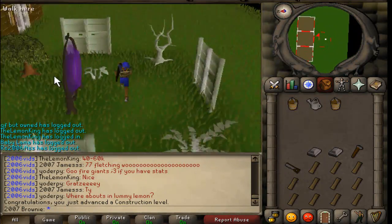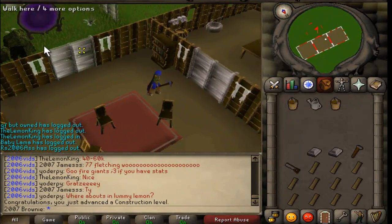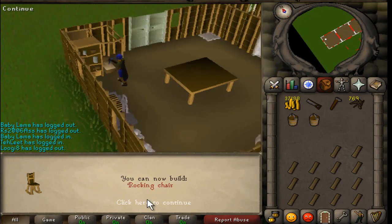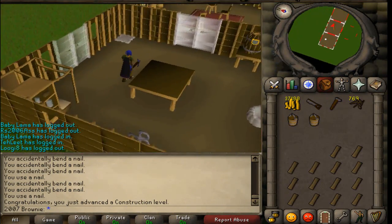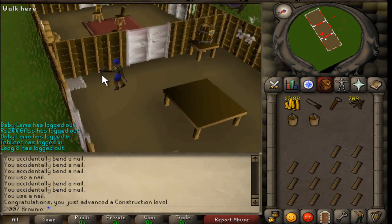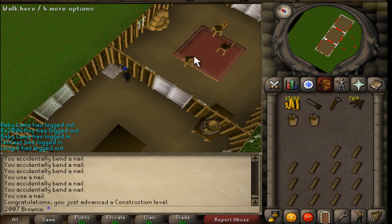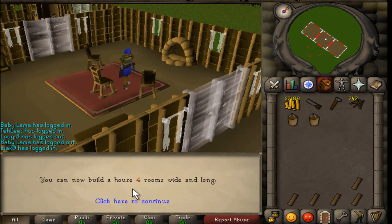Yeah, apparently that's a nice tree. Anyway, I want to go back and get some nails, so I'll resume when I get back. Awesome, 14 construction. I can build a rocking chair, which I'm going to build now. Oh wait, I need cloth. Alright, I'm going to build some rocking chairs. 15 construction. I've got a house - four rooms, one long. Awesome.